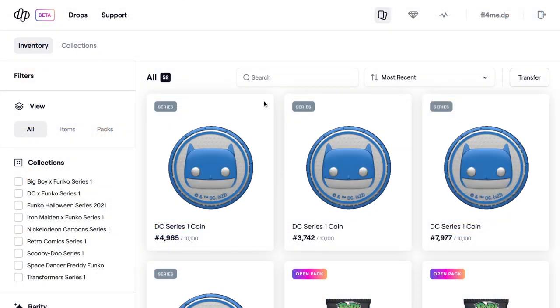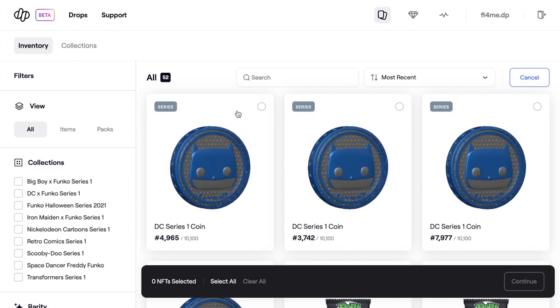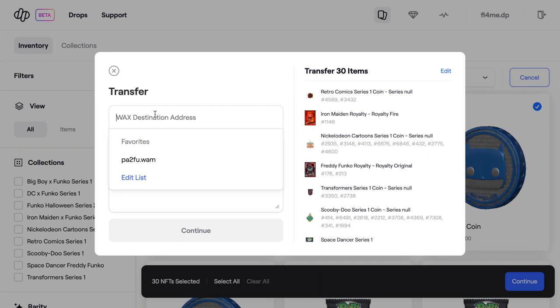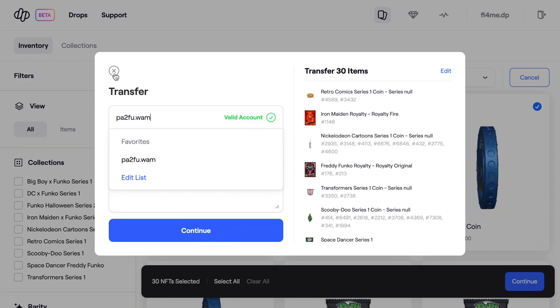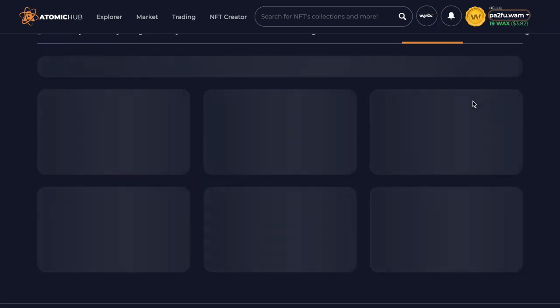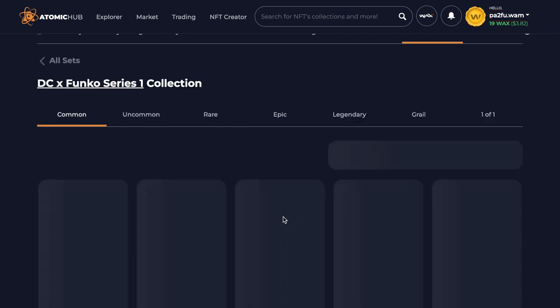All of my stuff is now transferred over. Just in case you don't know how to transfer, you can go to Transfer, select the ones you want or select all - it will select up to 30 NFTs - then press Continue, pop your address in, it will verify the address is correct, and then you can continue and forward it along. I've already transferred them over, but let's have a look at where we are now with our cards on Atomic Hub. I like to put them on here because you can't sell them on the drop account - you can't buy and trade what you want - so I find it better to just keep them all on here.